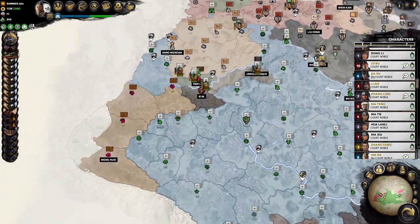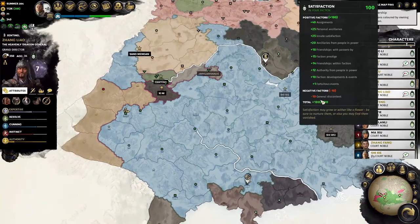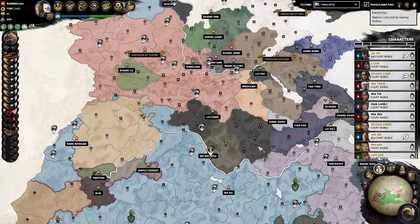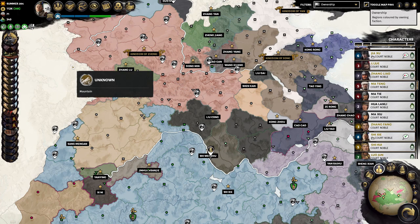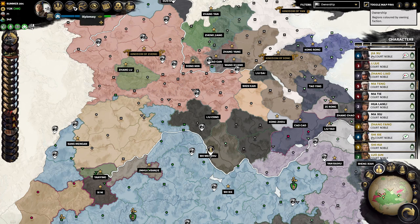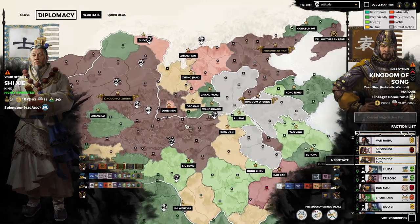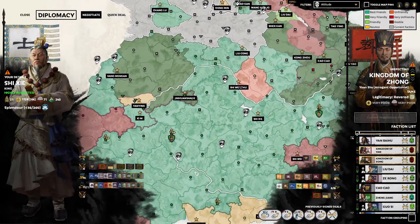The basic premise of this is — as you can see, this is my Soshia campaign. We're on turn 70, so it's quite late in the campaign. We've just triggered the Three Kingdoms period, so the map is pretty messy. I've sold a lot of territories from factions I've been annexing to factions like Yuan Shao, so I've made him nice and big. I want to have some big, nice, late game enemies.